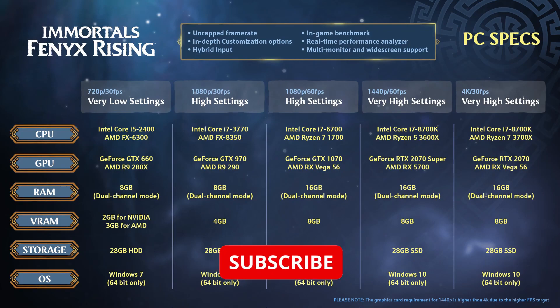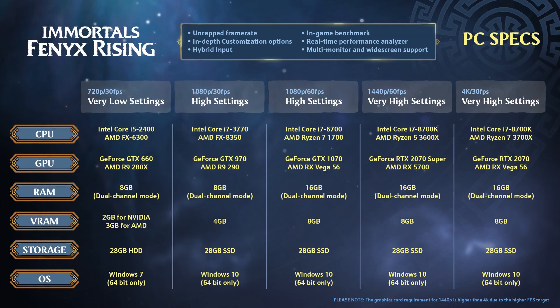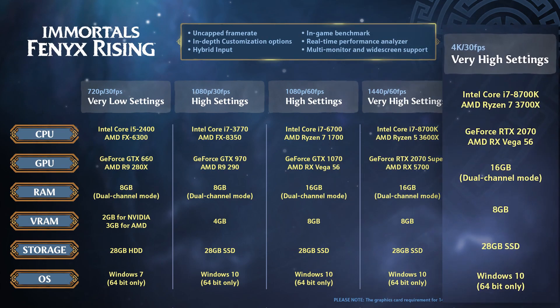Starting at the lower end, we have 720p at 30fps running with an Intel Core i5-2400 or an AMD FX-6300, a GTX 660 or AMD R9 280, 8 gigs of RAM, 2 gigs of VRAM, and it will only take up 28 gigs of storage. So very manageable specs.